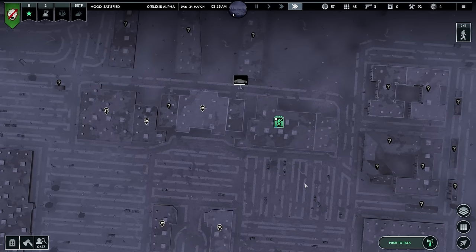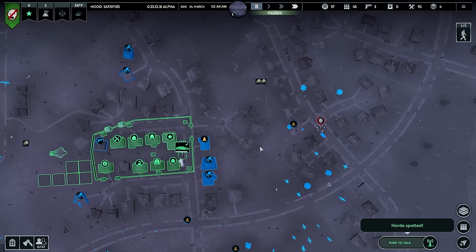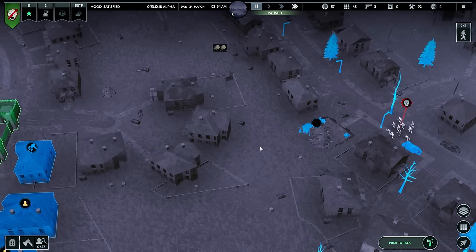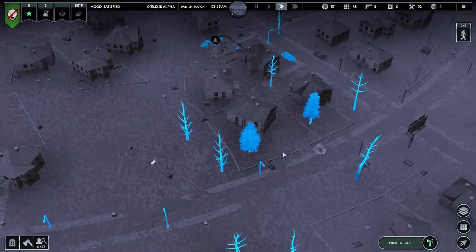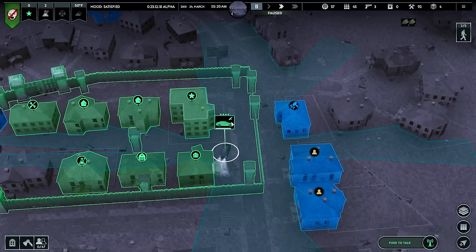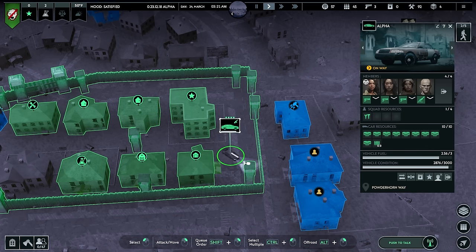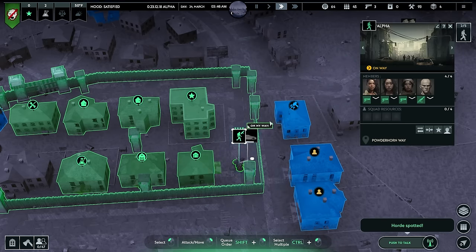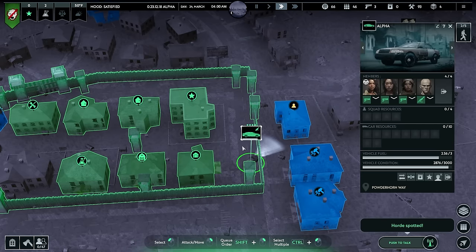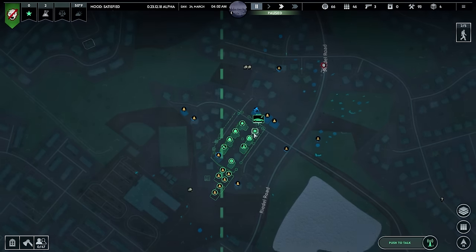I should probably stay up here in case it becomes a problem. Infected incoming — there we go, now that's reasonable. They're still here by the way — did they clear out the car? They did not. So you have to put the car over there to clear it out. I just want them going outside the walls to get it. We're on the move — let's look for some places that might have gas.